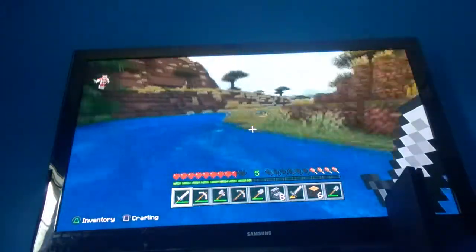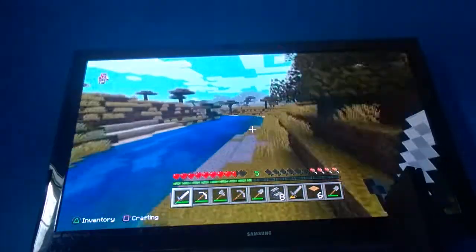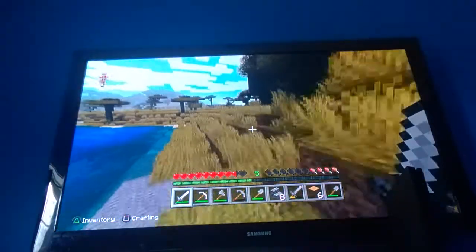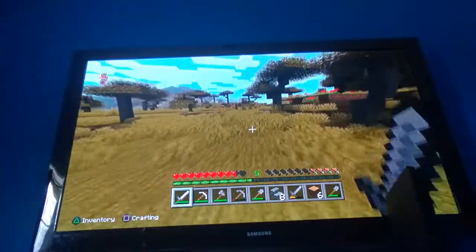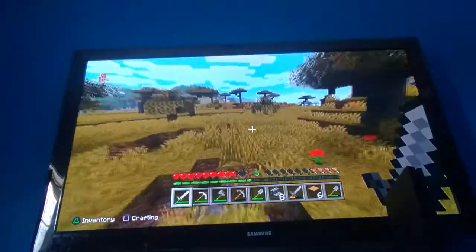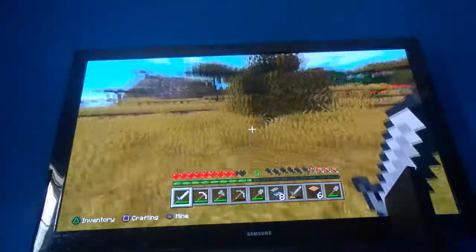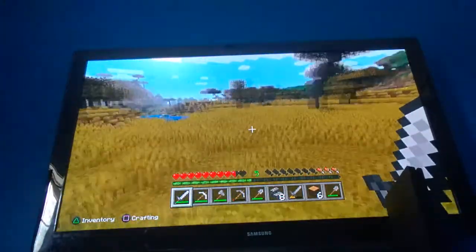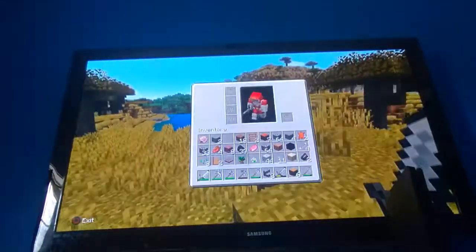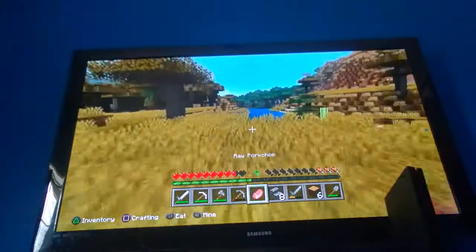Let's go see if there's any more horses. There is some stone right there, so there could be like iron over there — I'm not sure. Even though just because there's stone doesn't mean there's iron. Any more animals? Animals, where you at? I don't know why I always do that. Oh no, I can't sprint — this isn't good.